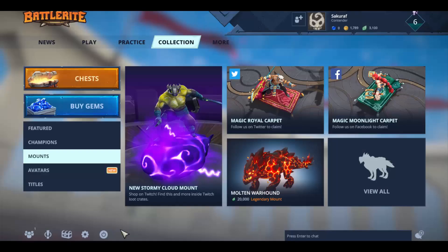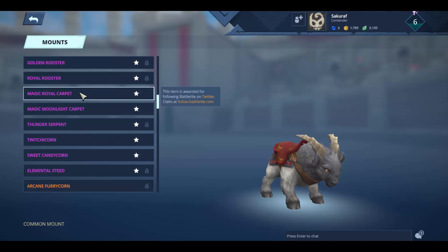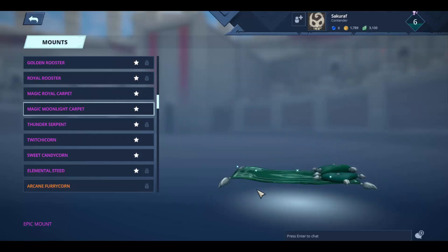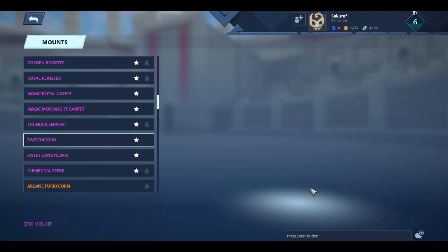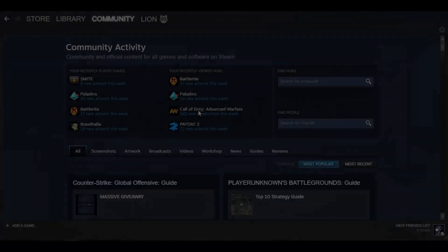In this case I've claimed the social media reward. Start Battlerite and it should be in your inventory. Go to Collection, then Mounts, and click View All — you can see the items there. The red one is the magic carpet, the moonlight one, and you've also got your unicorns — that's the Twitch one, which looks really cool, and the YouTube one.